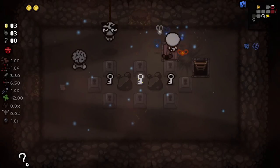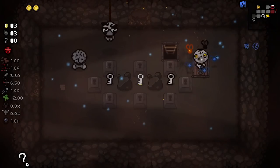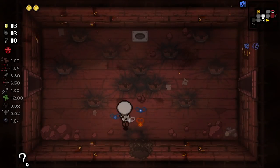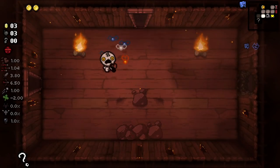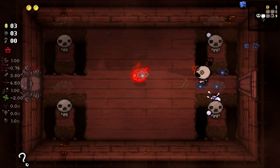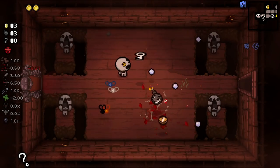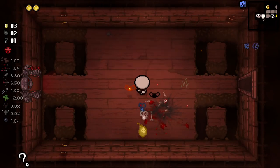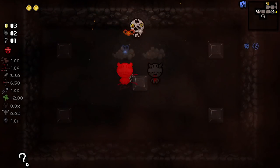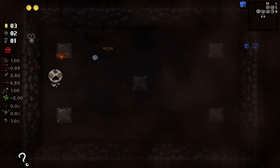Where essentially there is a trinket called like Secret Pass or something - I can't remember the name of it. It makes keepers have a 25% chance to spawn crawl spaces on being bombed. And apparently there's currently an issue where that is in effect all the time. So blowing up keepers at the minute is kind of obscenely strong.